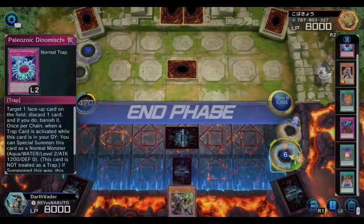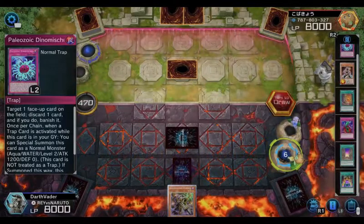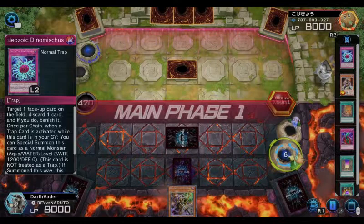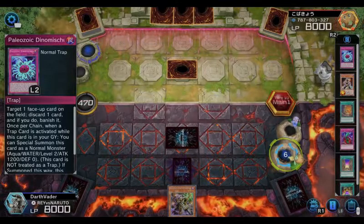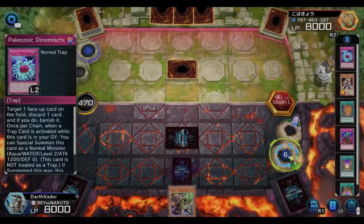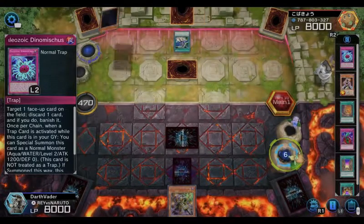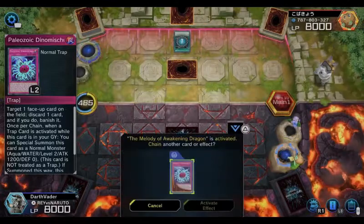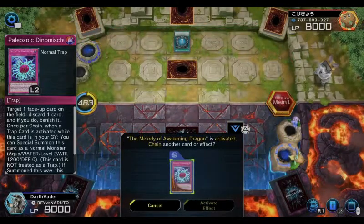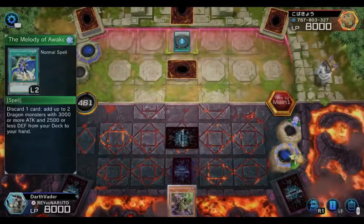I could discard her and activate my trap card to remove anything he brings out, but I really want to use her effect to bring back my other Gravekeeper and then do my fusion. He's playing Blue-Eyes, Max Chaos Dragon — so I'm going against a dragon deck.